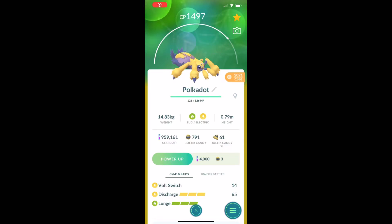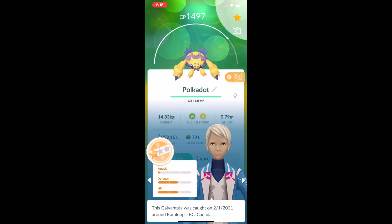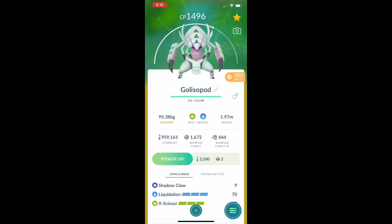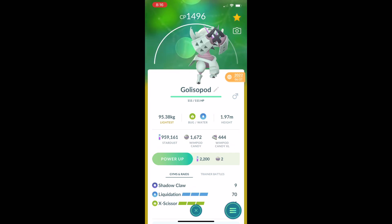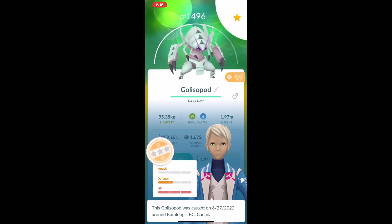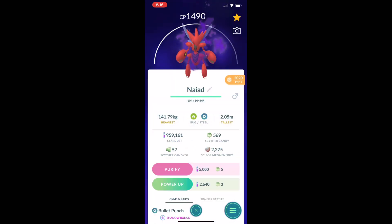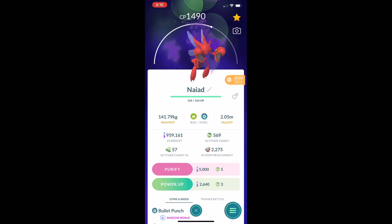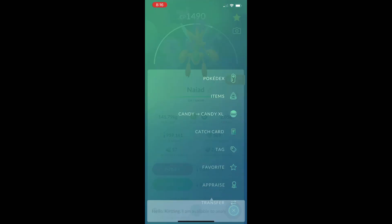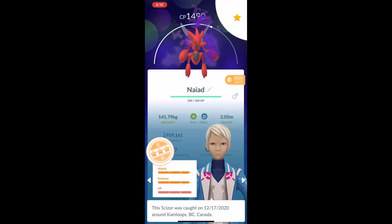Hey there everyone, Kurtzing here with a Great League Battle video. I'm running an all-bug team with Galvantula in the lead with Volt Switch, Discharge, and Lunge. Then I've got Glissapod as my safe switch with Shadow Claw, Liquidation, and X-Scissor. And then as the closer, I'm running Scizor — it's a Shadow with Bullet Punch, Iron Head, and Night Slash. This thing does really good against Fairies. Let's get into the video.